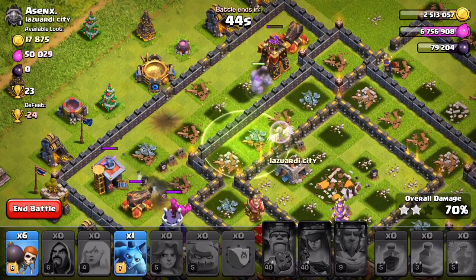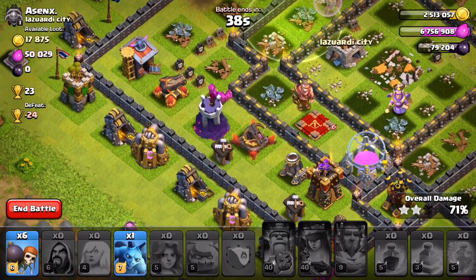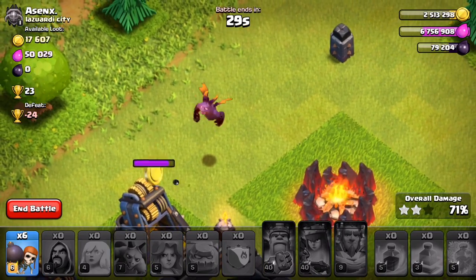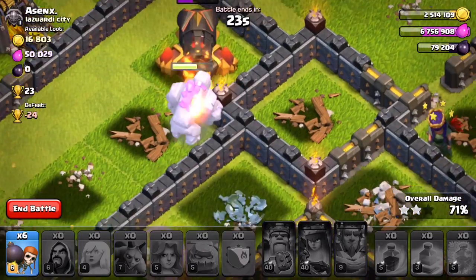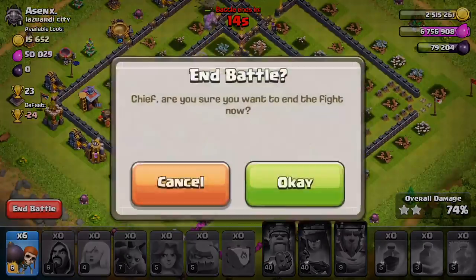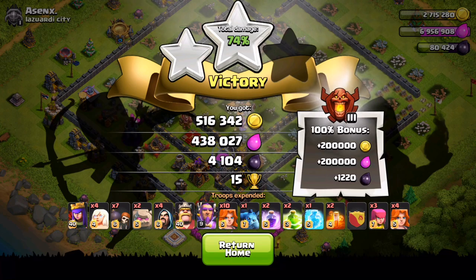We're probably not going to get everything but look at that — we're getting some storages. The queen is so sick. Anyway, this was pretty dope. Look at those valks, they're so insane. You guys have probably been hearing this since the last update every single day — valks are sick, and they really are. This is the first day I've had them on this account. Level 5 valkyries are insane. We also got 15 trophies and a ton of loot with the bonuses — this is insane!